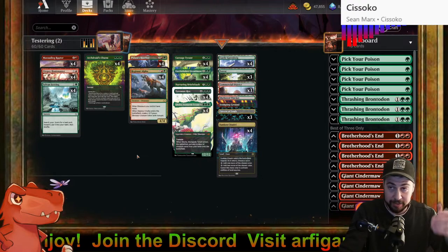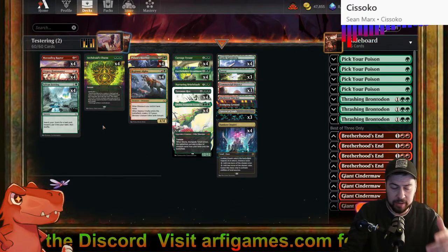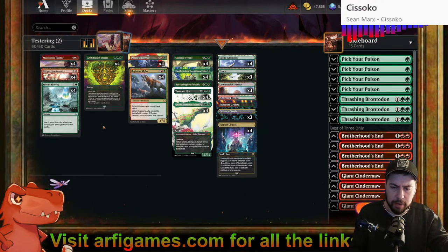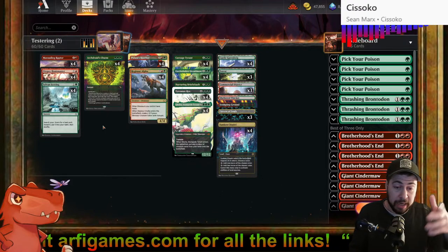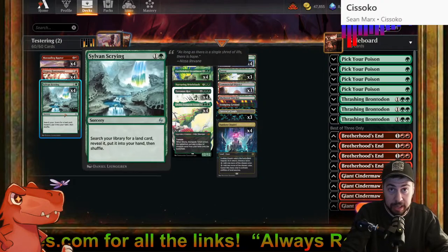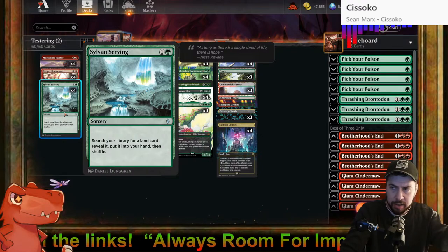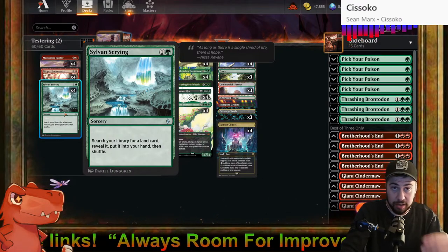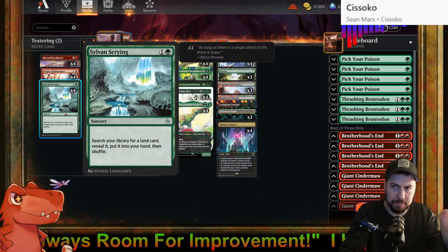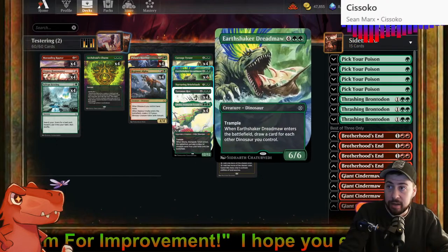Sometimes it makes sense to go all in — add in all the best stuff to achieve your game plan as well as possible. The stampede dinos list focuses on assembling specific lands, but maybe Sylvan Scrying could be switched out for another big dinosaur. Earthshaker Dreadmaw might be the last night I use it, possibly replacing it with Vaultborn Tyrant.